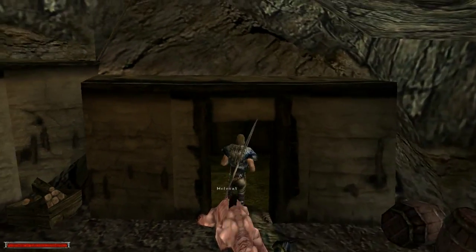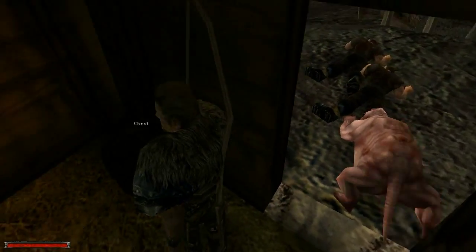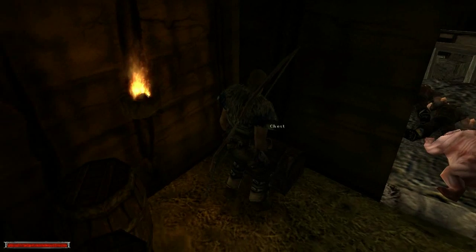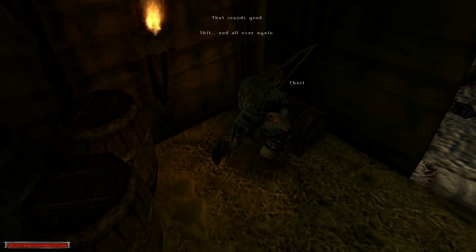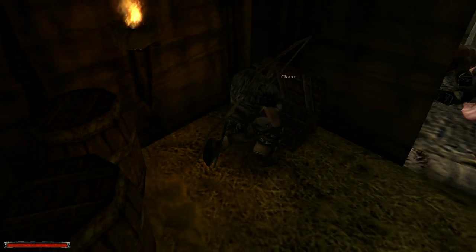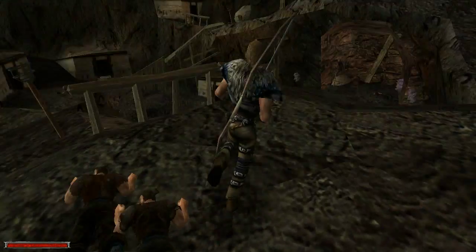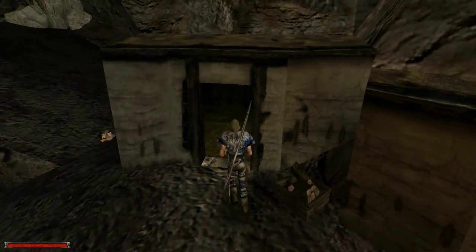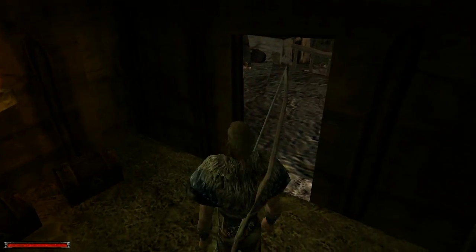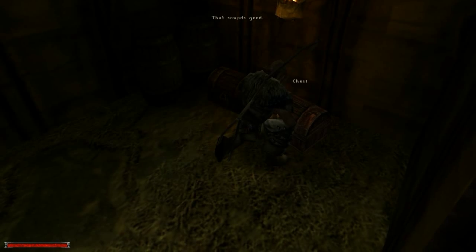Now we could potentially go in here and look for loot. Depending on how many houses actually have loot in it. That's a pickaxe - nothing special really here lying around. Oh, there's a chest now. Gotta check that. You can also go here a little bit earlier and try to see around this area.